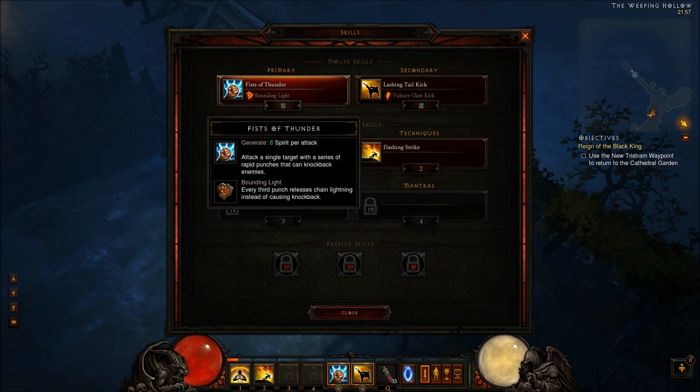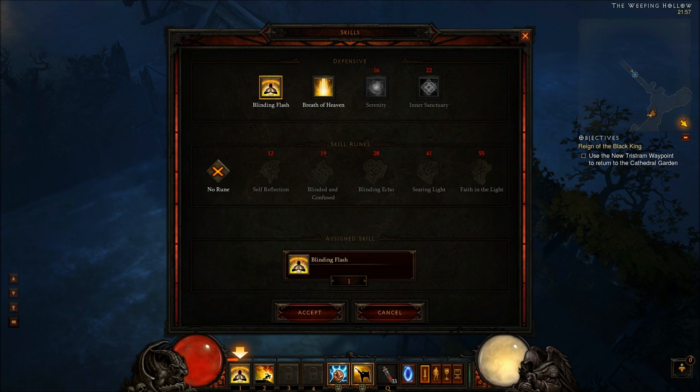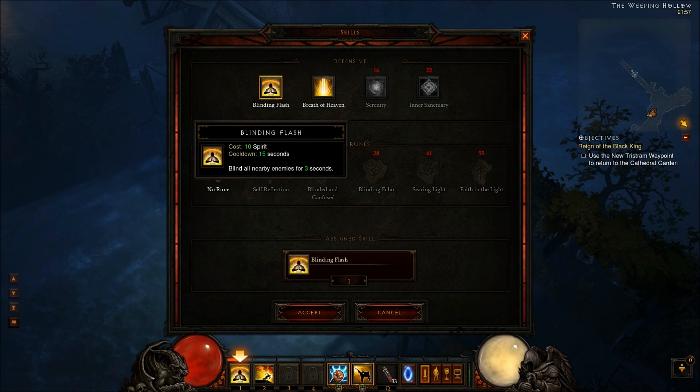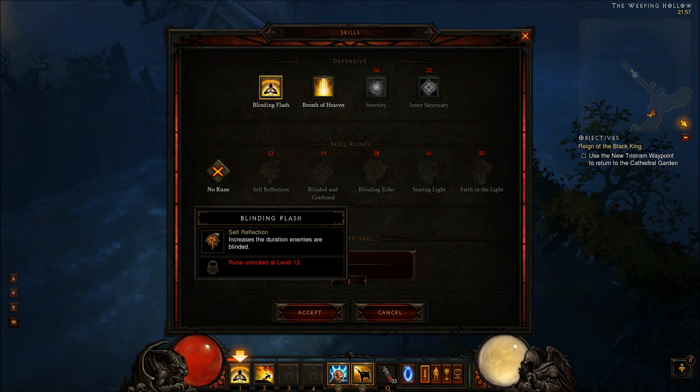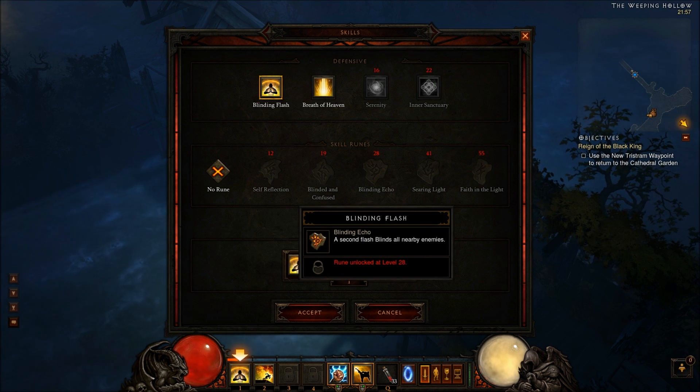So those are the mouse skills — the basic things you get first. Then you have some defensive skills, the first of which is Blinding Flash, which blinds all enemies for 3 seconds. Runes for it include Self Reflection, which increases the duration of the blinding; Blinding and Confused, where blinded enemies have a chance to attack each other — which is pretty cool; and Blinding Echo, where a second flash blinds all nearby enemies.